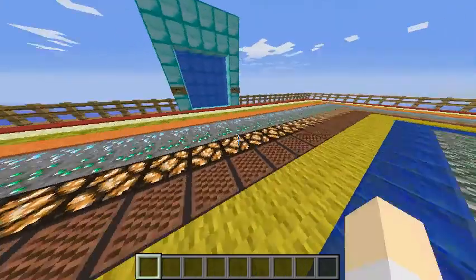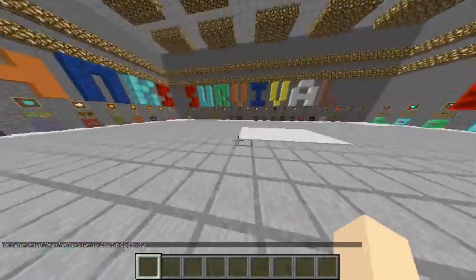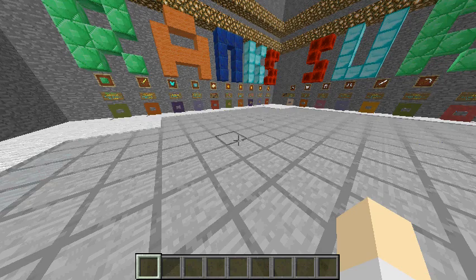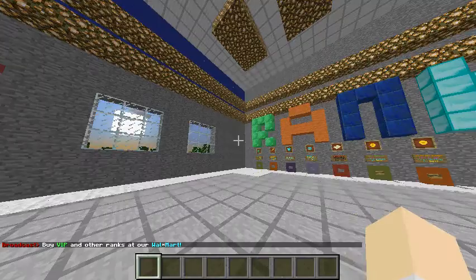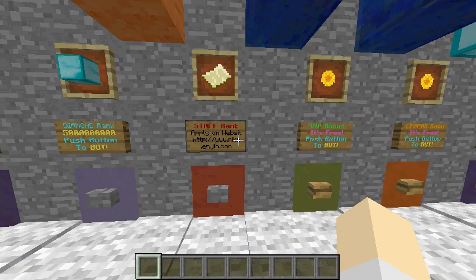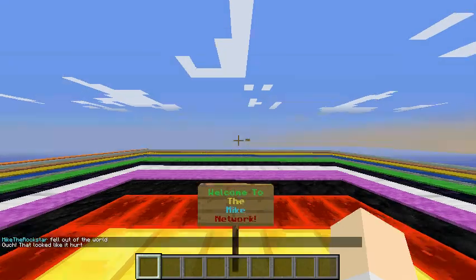You know in servers when they always have that little message thing that pops up in the chat every once in a while? I was able to recreate that in vanilla Minecraft. So let's say I go to Walmart. I'm going to buy stuff. The time stamp is really spaced out — like very, very spaced out. Like as you can see, I already pressed the button and it's taken forever. Right there it says buy VIP and other ranks at our Walmart. And as you can see, we can buy VIP and other ranks here — except for staff.